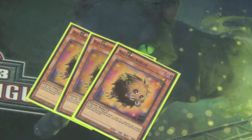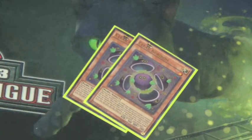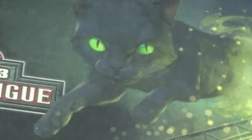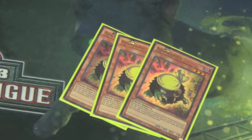We also run a playset of Kuribon — when he's tributed you draw a card, and that includes a ritual summon. If a monster you control would be destroyed by battle, you can banish this from the graveyard instead. We also run two Clear Kuriboh — during either player's turn when your opponent activates a monster effect that would inflict damage, like Trickstars, you can discard this to negate the activation. When your opponent's monster declares a direct attack, you can banish it from the graveyard, draw a card, and if it's a monster you can special summon it.